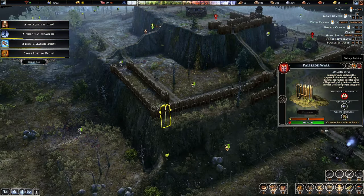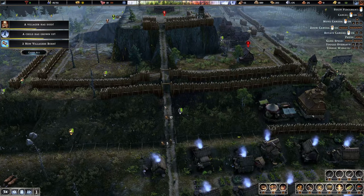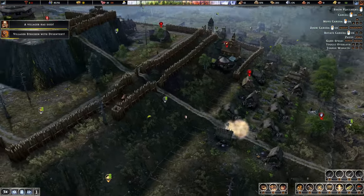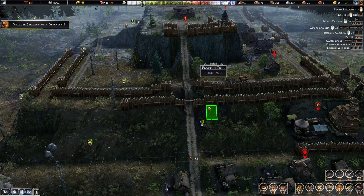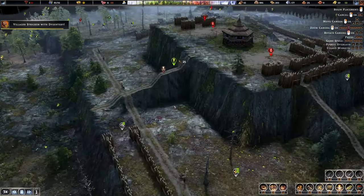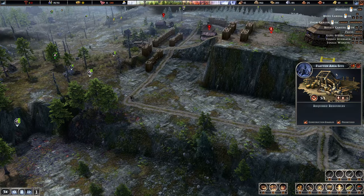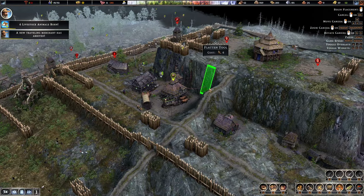I feel like I did something silly here, trying to figure out what. There we go - that's what I'm talking about. Let me just flatten that one more time. Actually we can just do this whole area, and that should remedy the situation. Oh, they died still. Let's try this - try one nice little terraforming all the way up. I think the two-tile actually doesn't work very well as you can see.